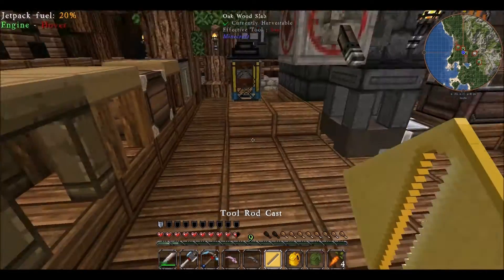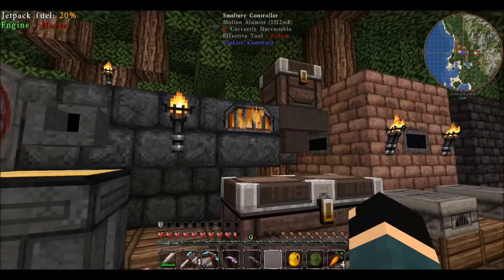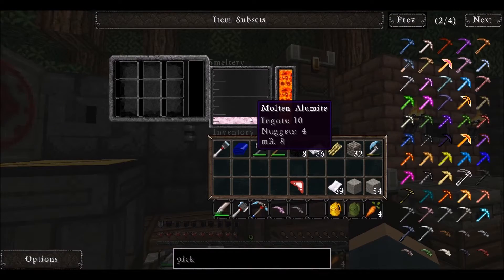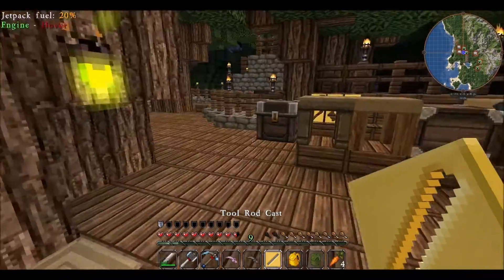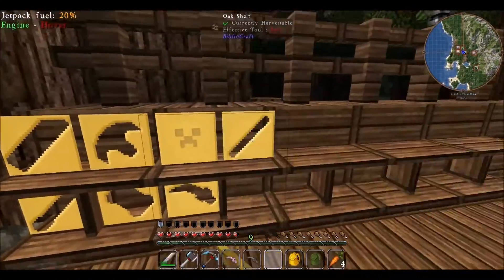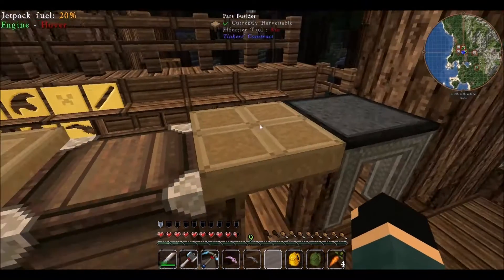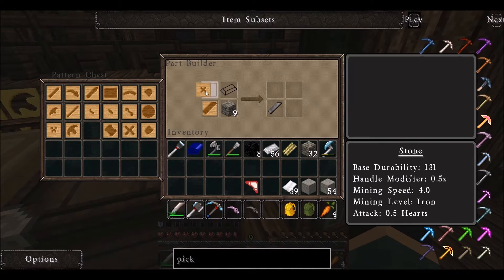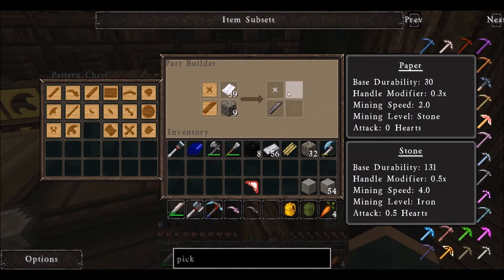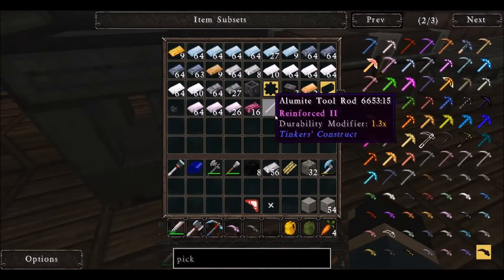I was worried I didn't have the regular tool rod cast, but I do. Let's make that and see what I'm left with — 10 ingots and four nuggets. So that's going to be the first tool. Now the next thing, I guess I also have to make a paper binding. The little binding, I believe, paper.